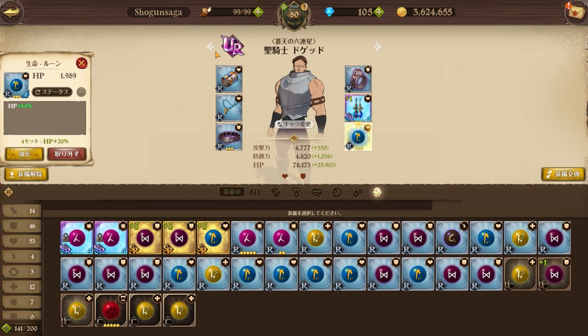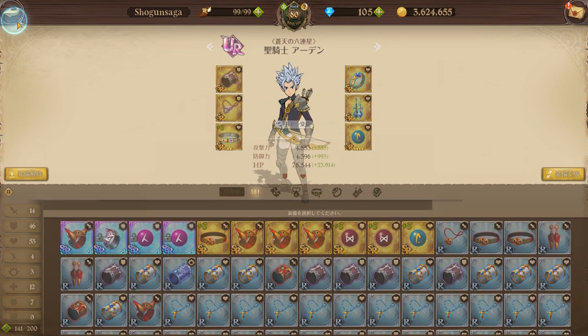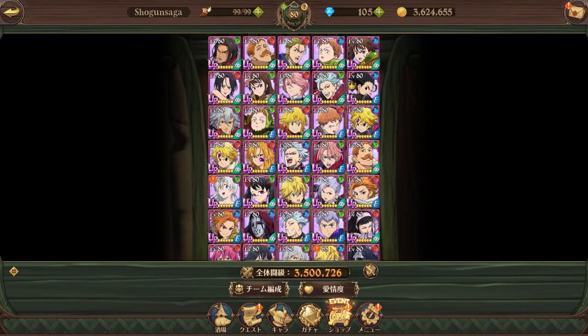I'm guessing most people watching this are going to be anywhere between 1.5 million to 3 million box CP. The best thing to do is get a bottom row piece that is R and awaken it just to three stars. I recommend a 2% HP roll or more — three star with 2% HP rolls is most preferable.